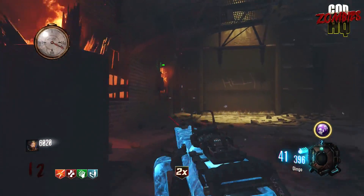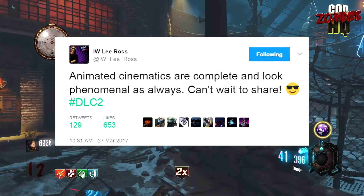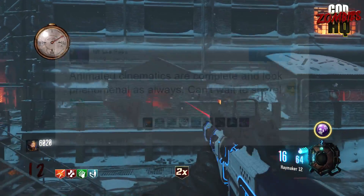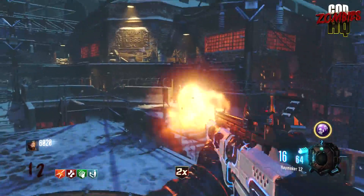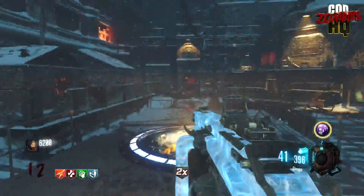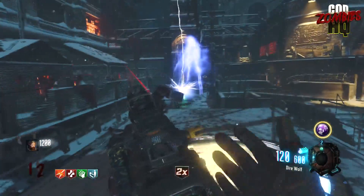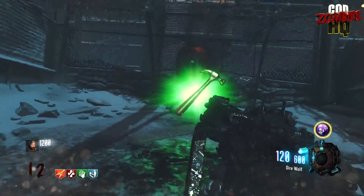Moving right on ahead to our second story of the day. Lee Ross just tweeted out, 'Animated cinematics are complete and look phenomenal as always. Can't wait to share. Hashtag DLC2.' We know we've been expecting the DLC2 trailer for IW Zombies for at least the last week — we didn't get it last Tuesday. We're expecting it this Tuesday, and if not, then definitely next Tuesday. It's probable that he's talking about those cartoon intros, which are now completed and ready to be shown.